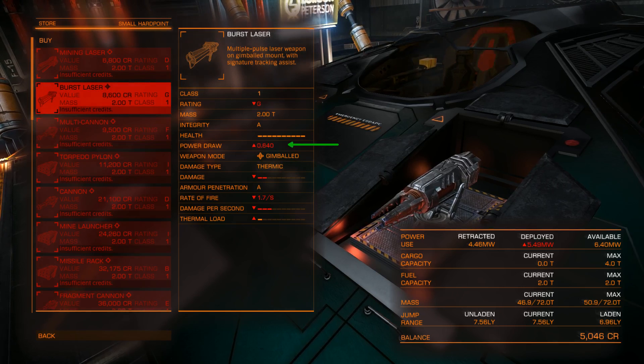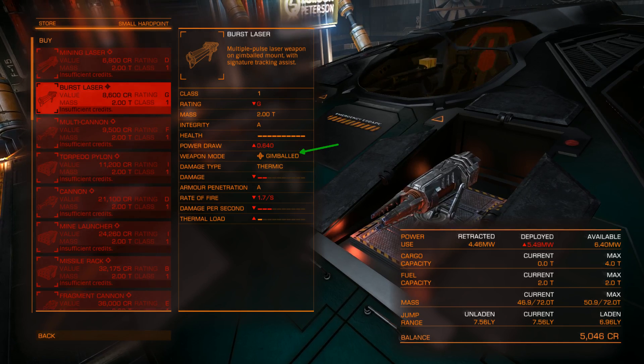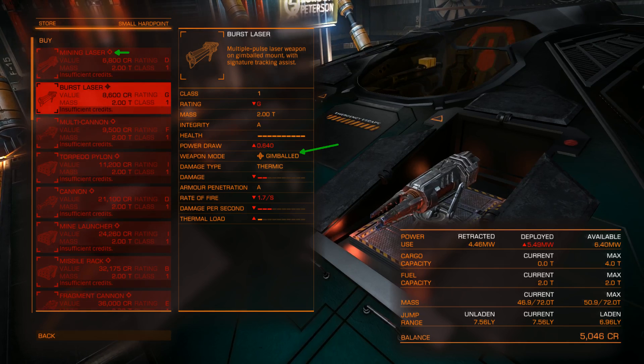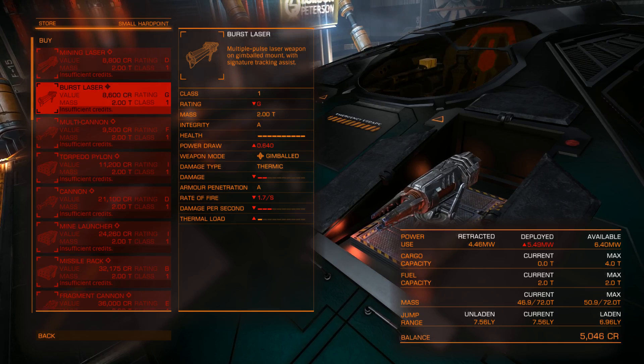I'd recommend the gimballed version of the burst laser. Gimballed means the weapon has a little room to move around to lock on to the target. You have your fixed weapon, your gimballed weapon, and your turret version. The turret can almost track your enemy in 360 degrees. The gimballed version can track most enemies in front of you. Fixed weapons shoot exactly where your crosshair is pointing. I like gimballed especially because I'm not a real sharpshooter, and with the gimballed version you can have enemies a little bit out of your crosshair and still hit them.